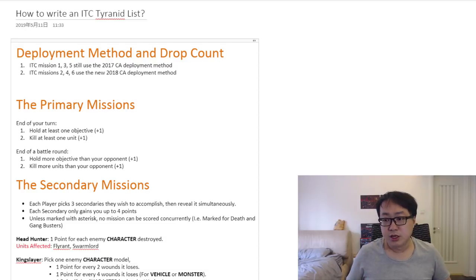In the new way of deploying it's much easier. But in the old way of deploying — the 2017 way, which is still being played in ITC — you might have to watch out for unit count. You don't want to have too many units on the table and lose that plus-one dice roll to see who goes first.